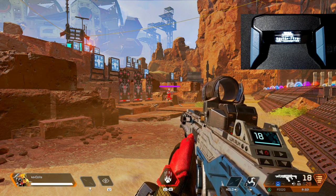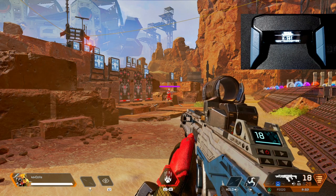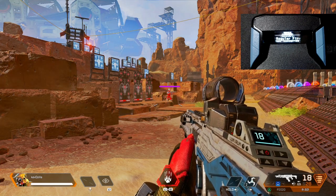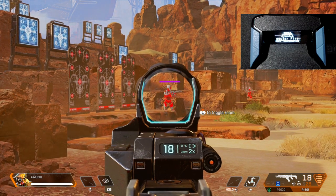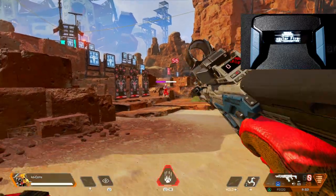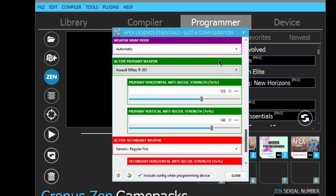Now let me show you the controls. Touchpad + Square disables all weapon profiles. Touchpad + Triangle brings you back to your primary, which is the R301. Touchpad + Circle brings you to your secondary, which I left on regular fire. Disabling the game pack and testing with the two times — this is the regular recoil with no anti-recoil applied, no weapon profile, nothing. See how it just goes straight up.